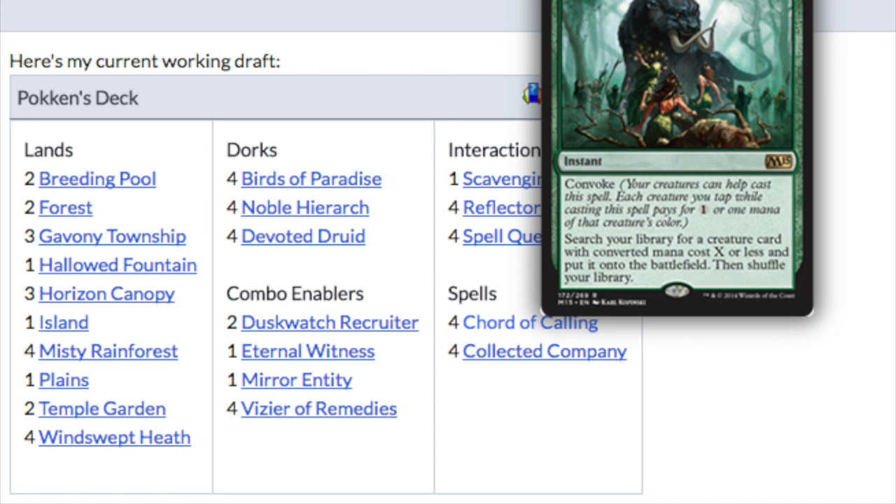You're always going to have four Birds of Paradise, your mana base will be similar, four Noble Hierarchs, the Duskwatch Recruiters, and the Eternal Witness. You'll have the Viziers. Not much of this deck is so similar to Melira that I just love it, and I believe I can make a stronger deck if I combine my Melira deck with this deck, giving me two routes to get to the combo and each route is very viable.